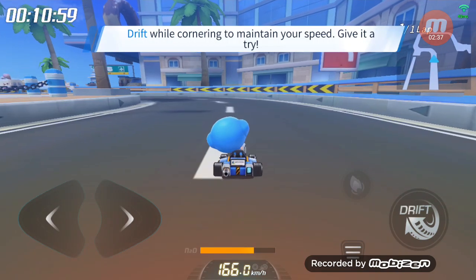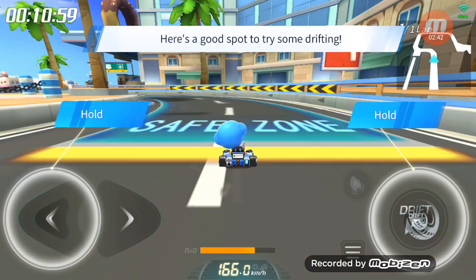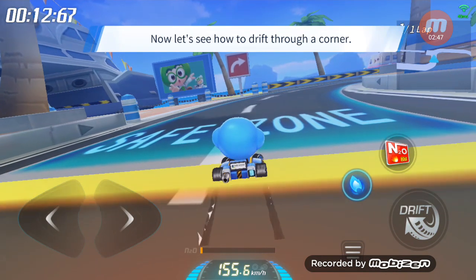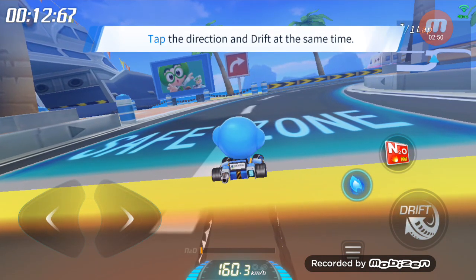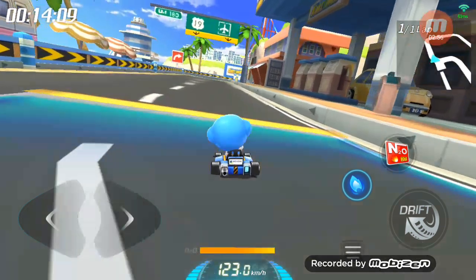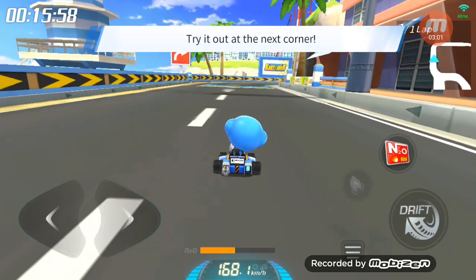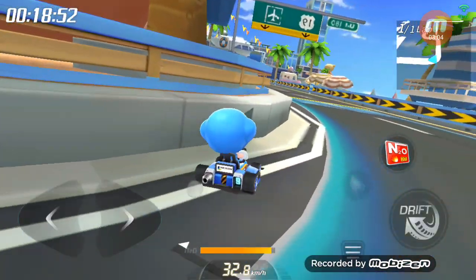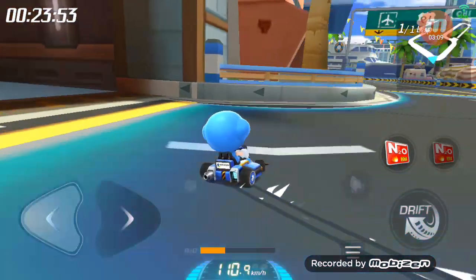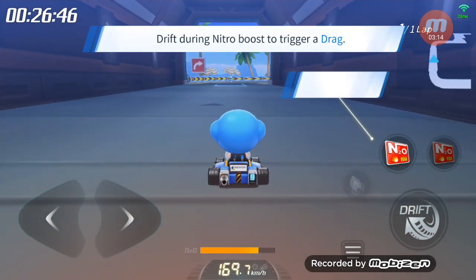Nothing beats drifting through tight turns! Let's try it out. Here's a good spot to try some drifting. Tap a direction button and the drift button. Tap the drift button and a direction button to start a drift. Tap the opposite direction to straighten out at the end of a turn. Give it a try at the next turn! You drift after activating nitro to trigger a drag.